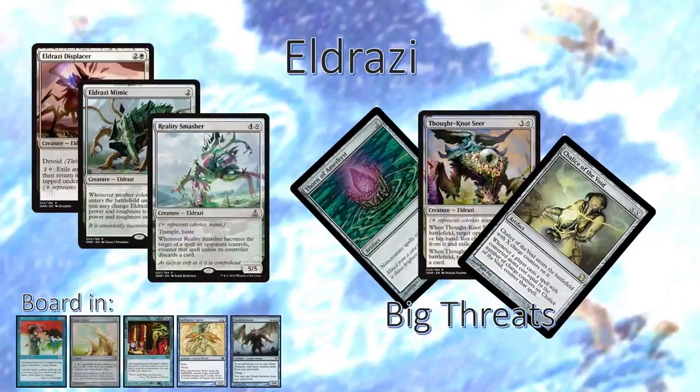Eldrazi is one of the toughest matchups for us. With Thorn of Amethyst making things not free, Chalice of the Void on one, and Thoughtknot Seer being able to rip apart our hand, this is a very, very problematic matchup. They're very fast, it's hard to keep up with them, and we need to shift our game plan to trade with them as much as possible. Being able to stabilize the board by turn 5 is a really hard ask against Eldrazi.